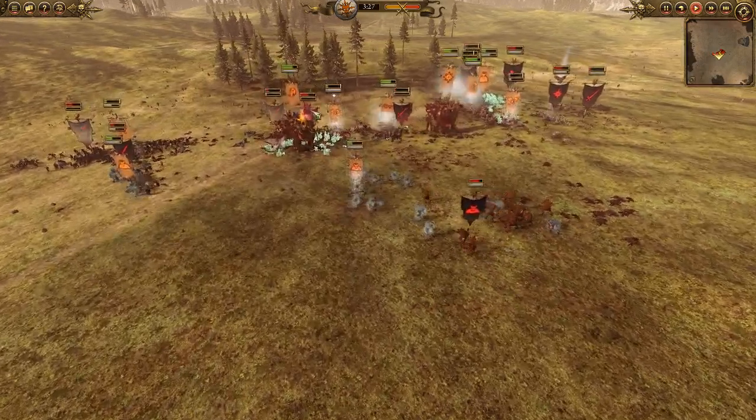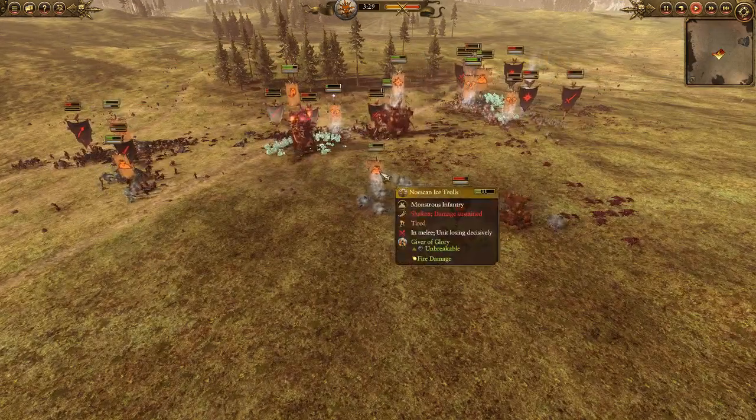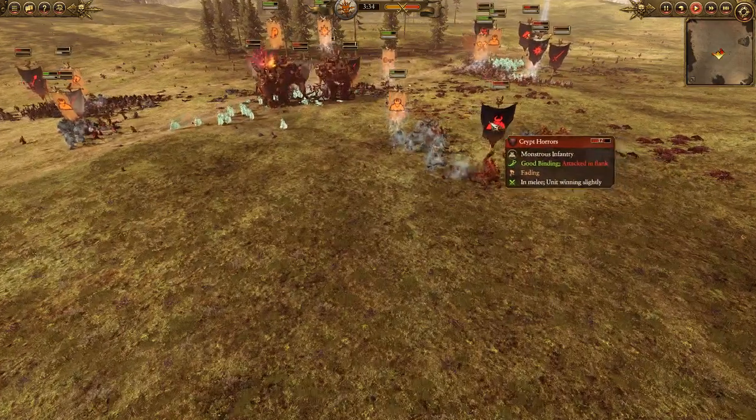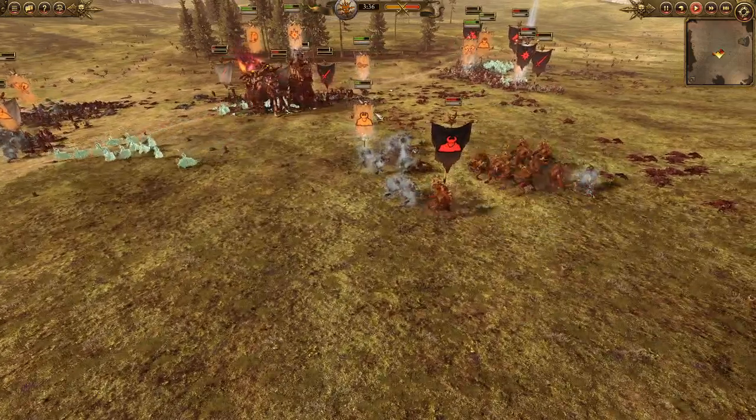We were going to pull the Norscan Ice Trolls away toward the Hex Wraiths, but we pop Giver of Glory to make them unbreakable and give them the fire damage, trying to get them trading into the Crypt Horrors. They are doing excellent work right now, putting a heck of a beating on with that fire imbue.